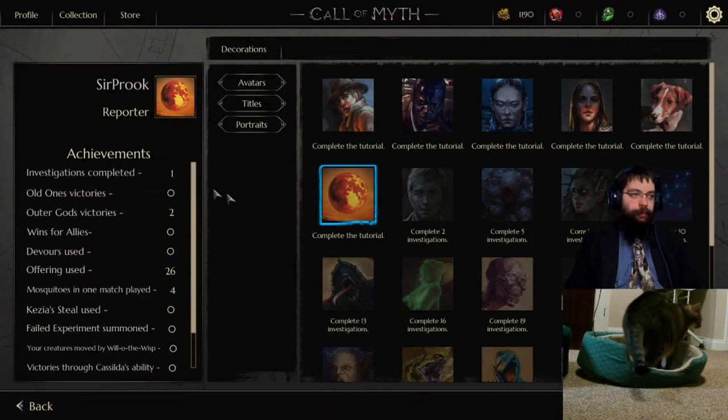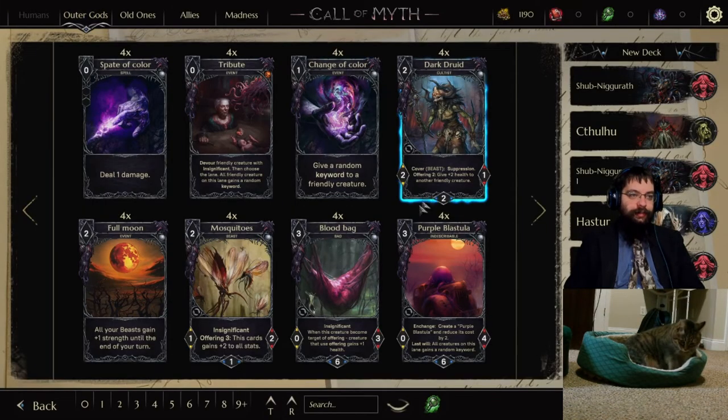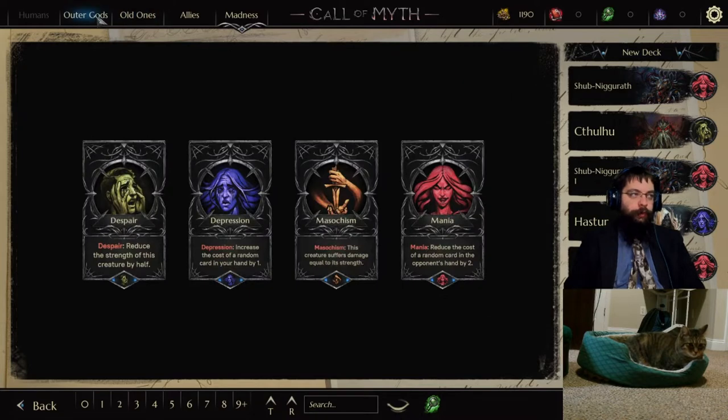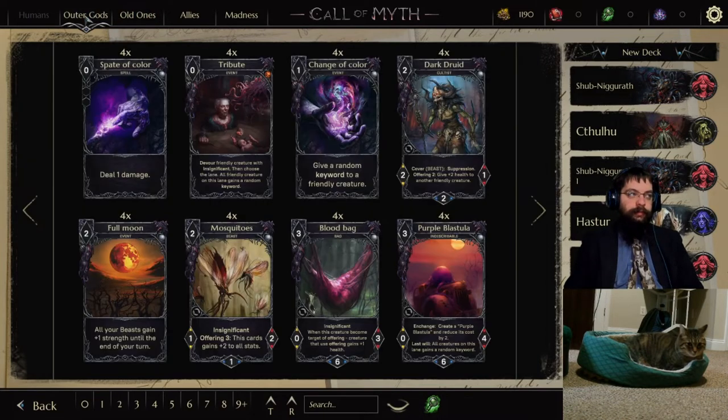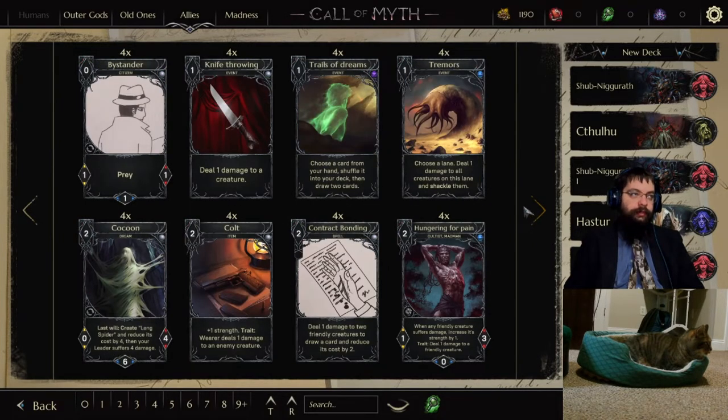We'll go across the screen and explain everything. Profile is where you pick all your cool little things. Collection is where you see your cards and create new decks. For the cards, there are currently three factions, one of which is unavailable. There are the humans, the outer gods faction which gives you access to the outer gods, and the old ones faction which gives you access to old one cards. There are also allies which can be played in any deck.